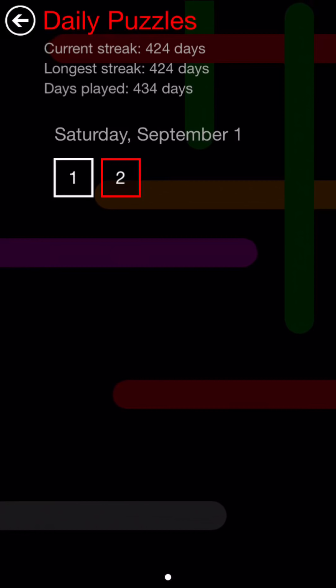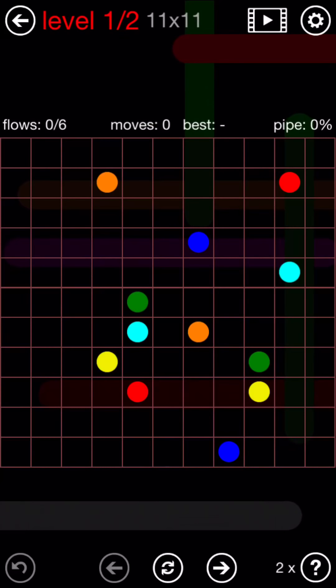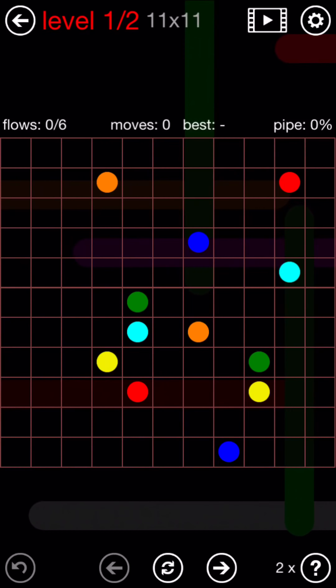I'm taking on a Flow for daily puzzle for Saturday, September 1, 2018. Just like the Friday puzzle, it's a two puzzle. This one looks hard to start. Six flows, very big board.